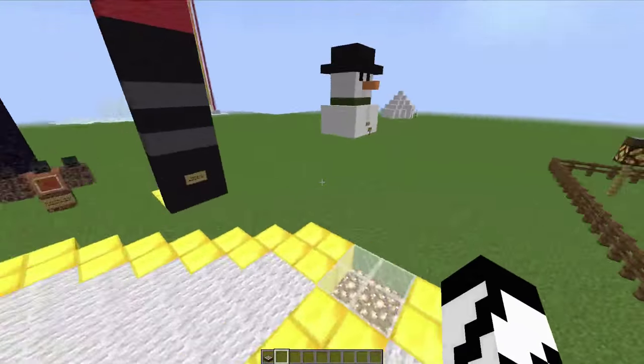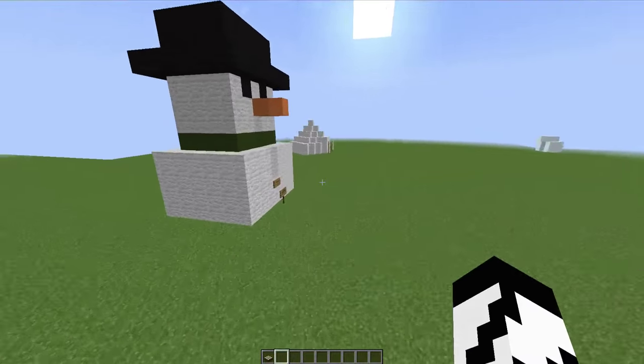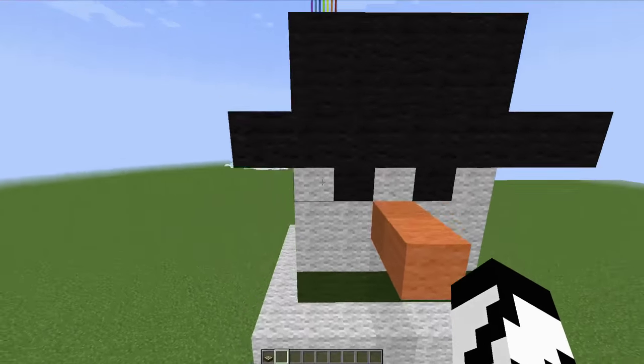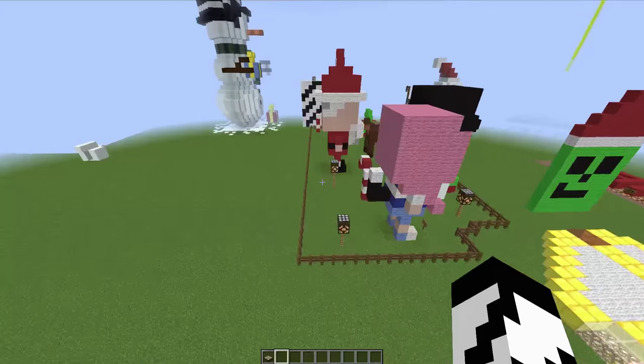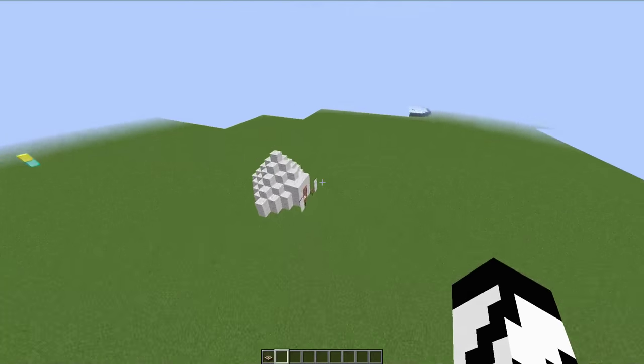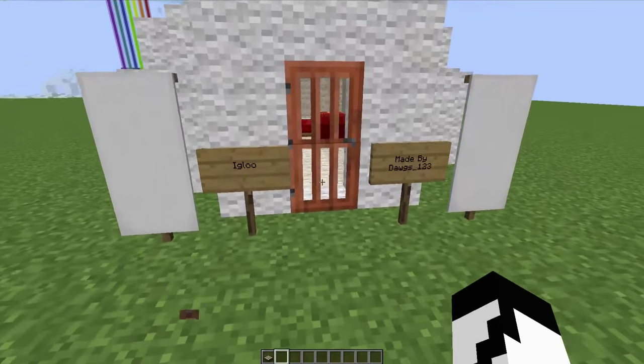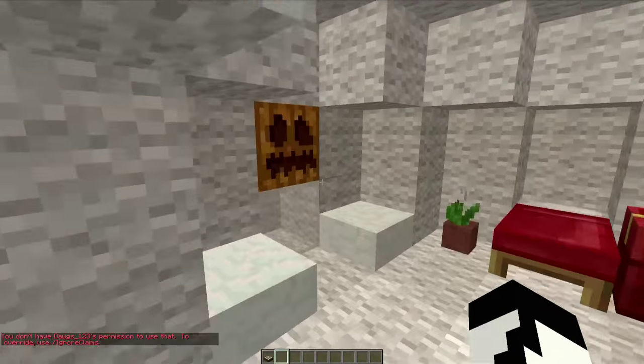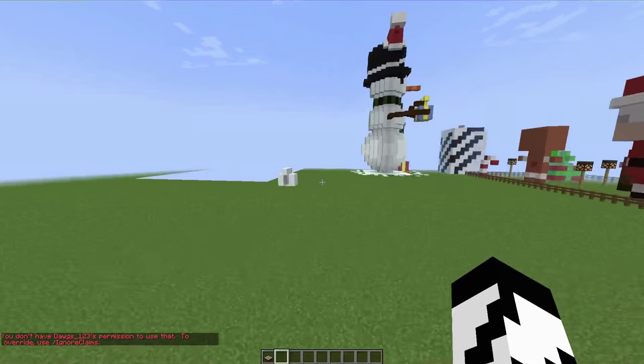And then over here is the snowman by dogs123. I like that — this one's nice and simple, very cool looking. What do we got here? This is an igloo made by dogs123. I like this, nice and cozy. Oh geez, there's somebody hiding in here — scary.